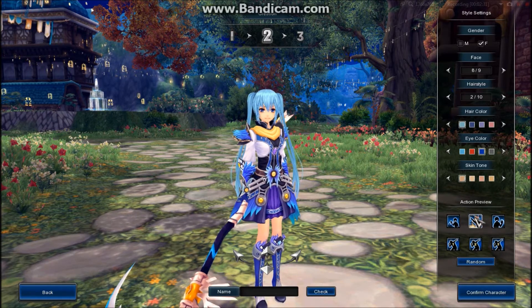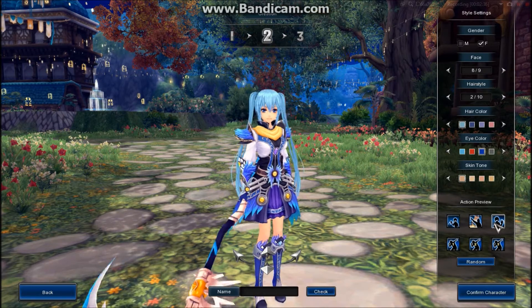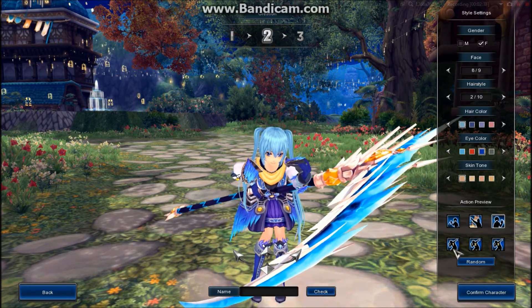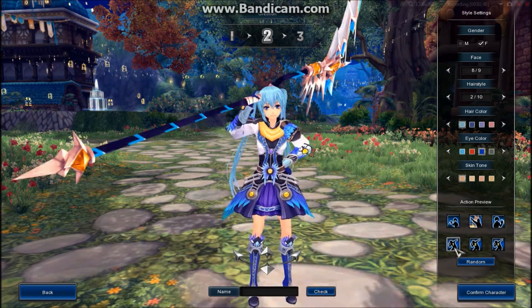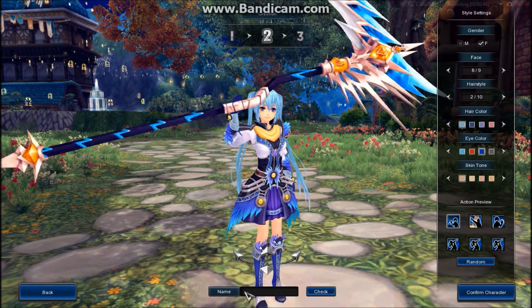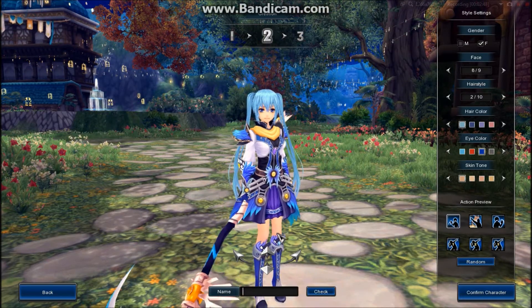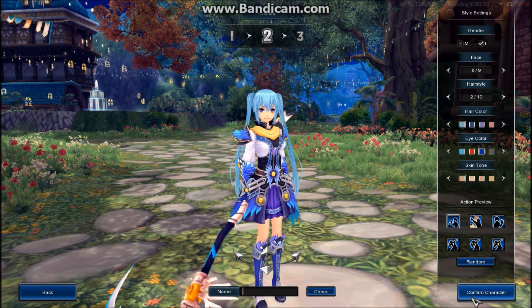You can preview different actions on your character. I don't know why it keeps the weapon in their hand — it does not do that in game, I swear. Then here you would type their name, and you have to check availability because you can't have the same name twice.